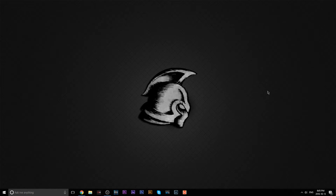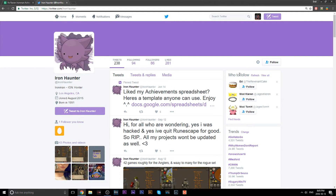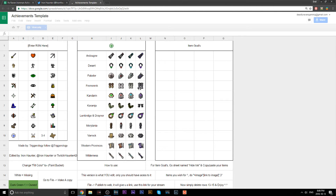What's going on guys, Deadly Raven here. Today I'm going to be showing you probably the best spreadsheet I've come across for tracking your progress in Old School RuneScape. Without further ado, let me pull it up. What you want to do right off the bat is go to twitter.com/IronHaunter — the link will be down below in the description — and click the first pinned item, which is his achievement spreadsheet.